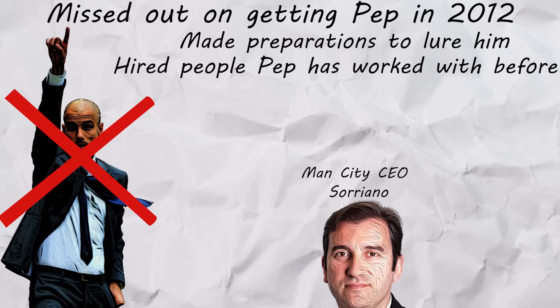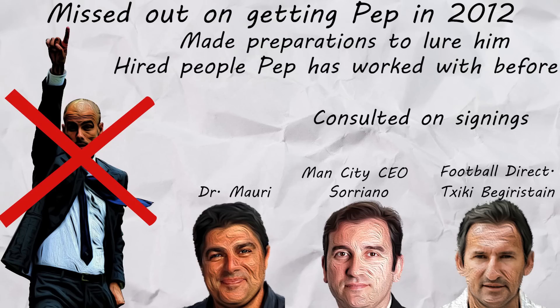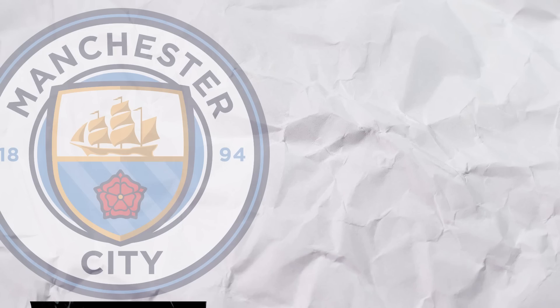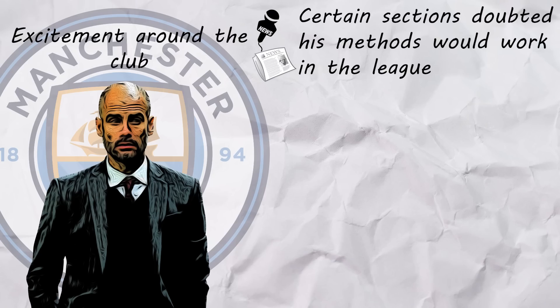This included Ferran Soriano, former Barca vice president, Chiqui Begiristain, former Barca technical director, and Dr. Eduardo Mauri. In addition, in the few windows before he came in, he was consulted on which players he approved of signing, for example Sterling and De Bruyne. When it was announced that Pep would be taking over, the feeling around City was generally excited, but some media was still unconvinced whether Guardiola's methodologies would work in the Premier League.